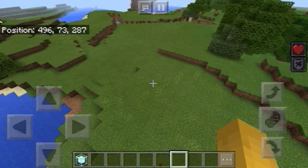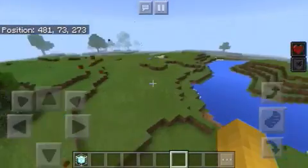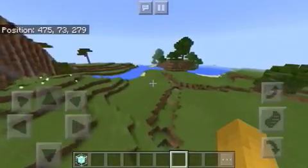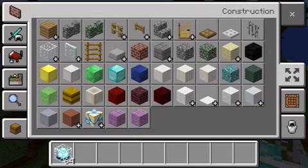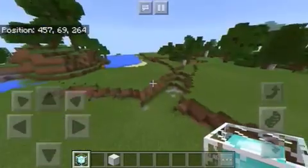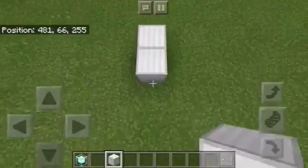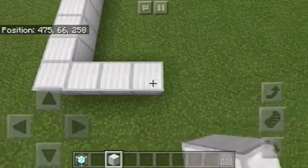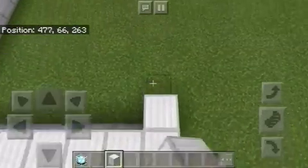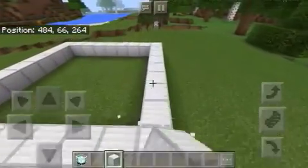Hey guys, Sir Potato here again. I'm gonna show you how to build a great shrine temple thingamajig — you need a beacon though. I'm gonna use iron blocks and I am in creative because I'm not gonna waste my time doing it in survival. You're gonna need a nine by nine — one, two, three, four, five, six, seven, eight, nine — so you need a nine by nine of just iron blocks.